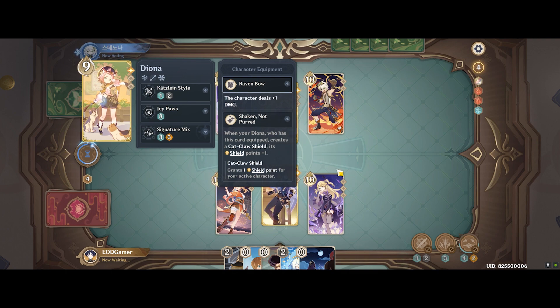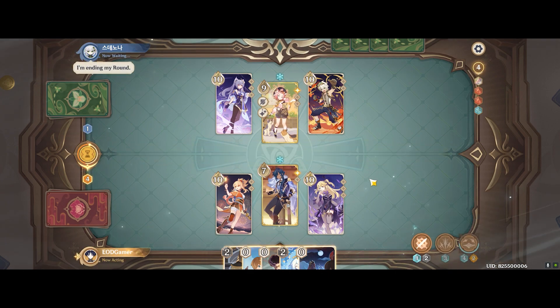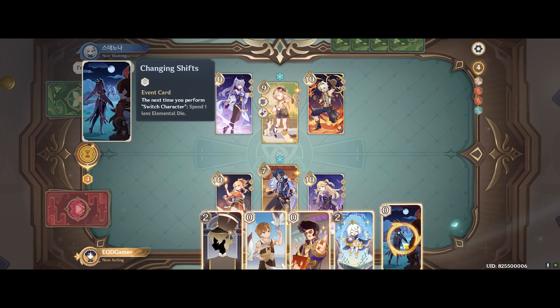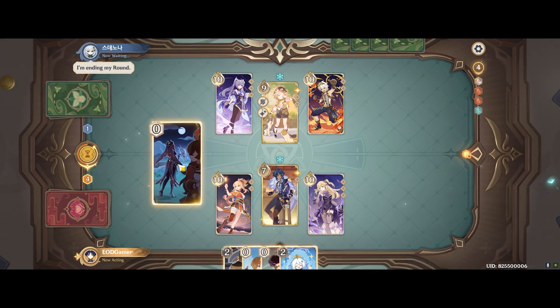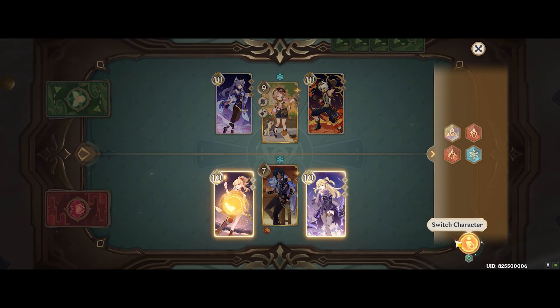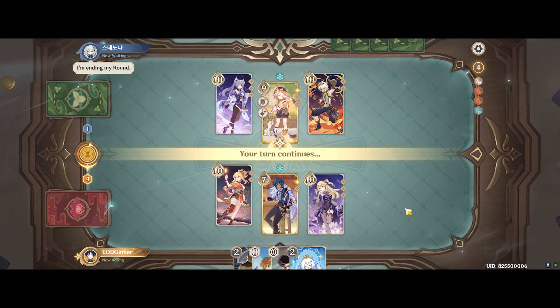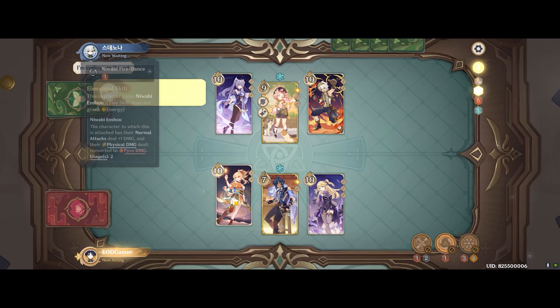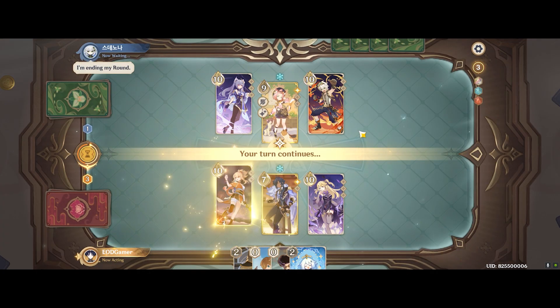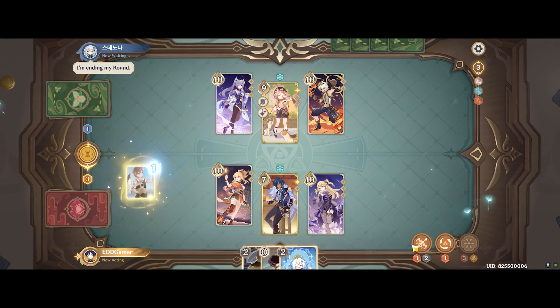I chip in a quick cryo hit. Diona has already started shielding to prevent some damage going through. My plan is to end the round with melt damage as soon as I can to dish out a bit more damage and quickly burst down one of the healer units to get a slight advantage. Double healer units with shielding and sustain are very difficult to burst down, so I want to do it as soon as possible.